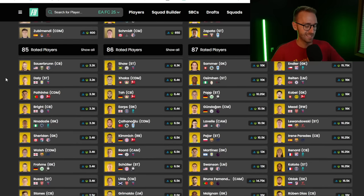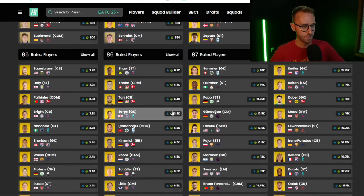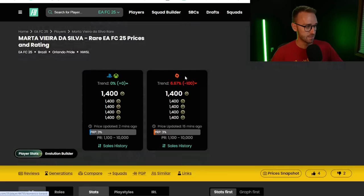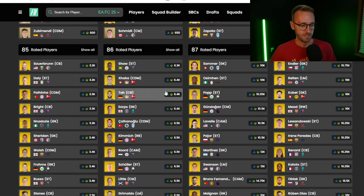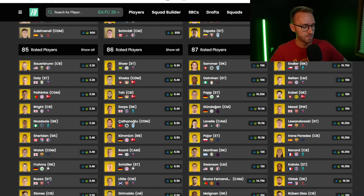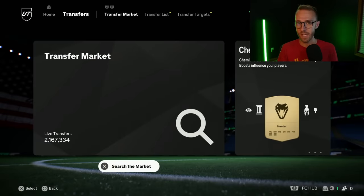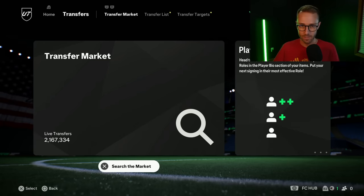I want to shout a fodder investment. 85-rated cards are under 3,000 coins. 84s you can try to get close to discard at 1.1K. I think 85s have the biggest potential to rise. 86s have already gone up since other SBCs. This could come down a little this weekend still, but 85s under 3K is pretty no-risk. It's a longer-term hold — you're buying and sitting on them for maybe a week or two until SBCs spike them to around 5K.